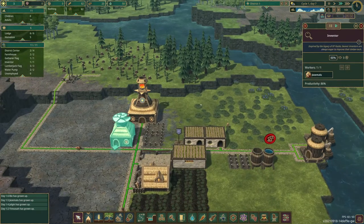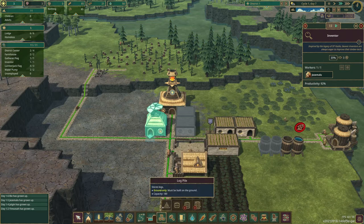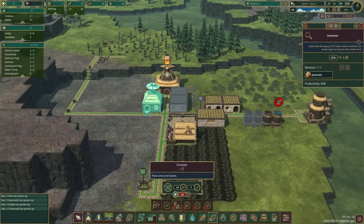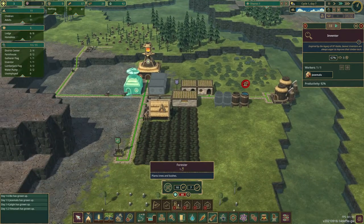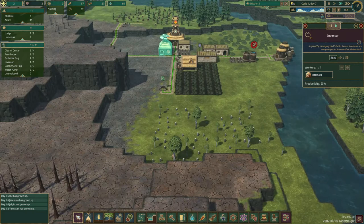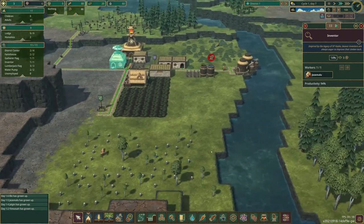Now we have an inventor hut making some science for us. Soon we will be able to unlock the forester - we need sixty points and it will allow us to plant trees and bushes. So we can clear out all these stumps here and then turn it into a tree farming area.